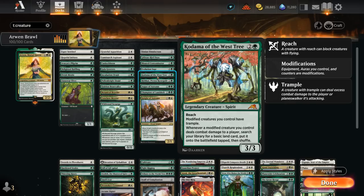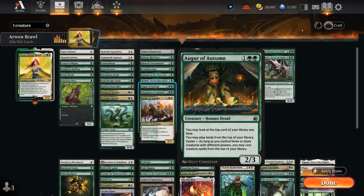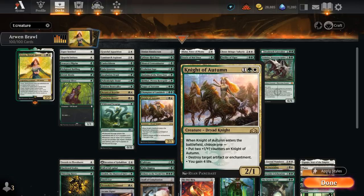Rishkar lets all our creatures with a plus one counter tap for green mana, and when it enters distributes two of those counters. Augur of Autumn lets us play lands and eventually creatures off the top of our deck. Champion of Lamehold picks up an extra plus one counter whenever another creature enters, and makes our team unblockable for creatures smaller than it, so if it's the largest creature in play, our whole team is unblockable. Knight of Autumn is flexible — it can destroy an artifact or enchantment, gain 4 life against aggro, or enter as a 3-mana 4-3 with two plus one counters.